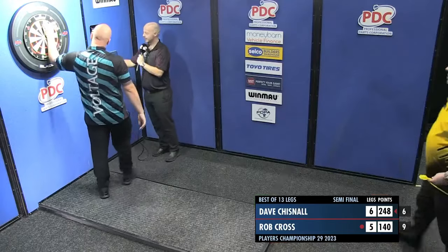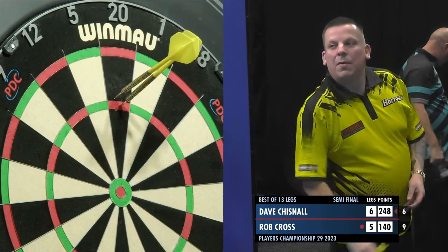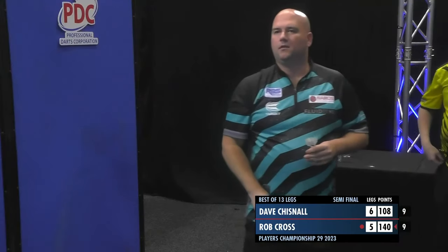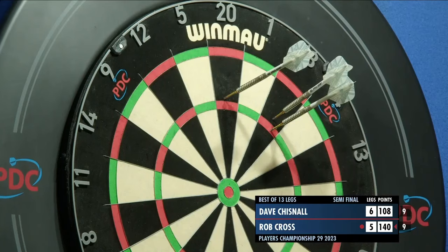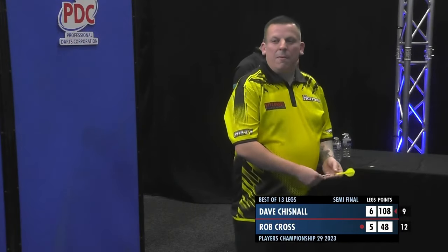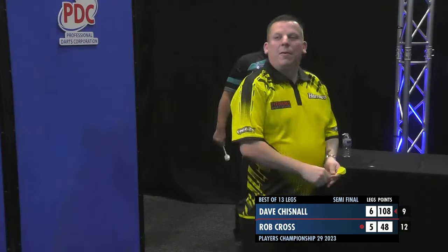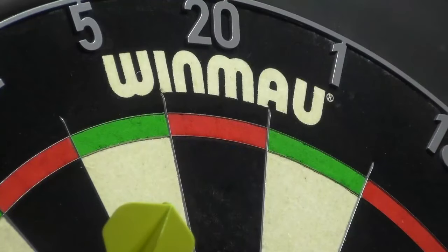Brilliant from Rob Cross. Whilst neither of these players have been at their best, they've found some big moments of quality. Their averages are in the mid to high 90s — still a good display from the pair. This is the shot that won Rob Cross his world title — can't find the second treble 18 on this occasion. And this is for the match for Dave. Generally see players start over on the treble 16 now. He's going to get a match dart — put a place in the final and he finds the top. Brilliant from Dave Chisnell. He had to dig deep — Rob Cross kept coming straight back at him.